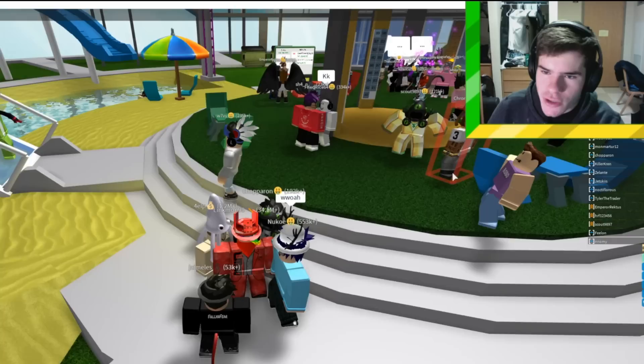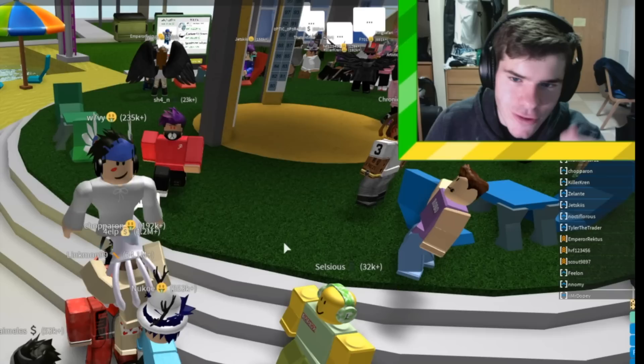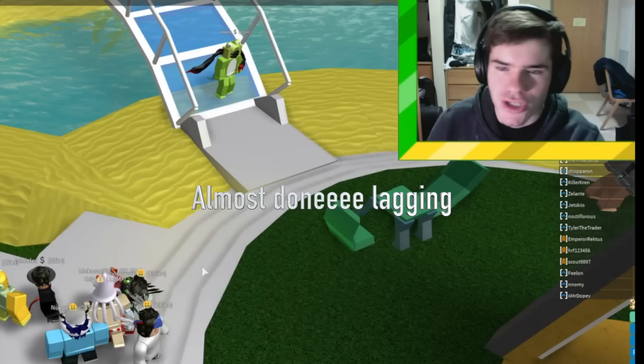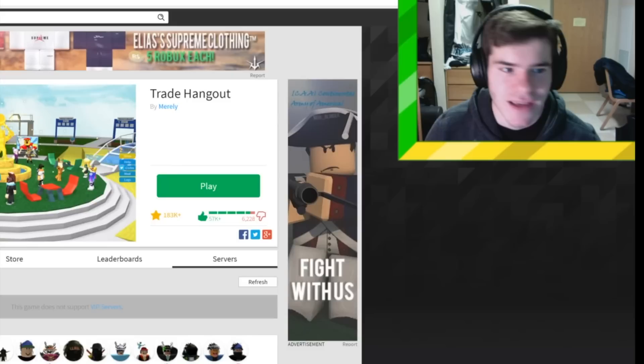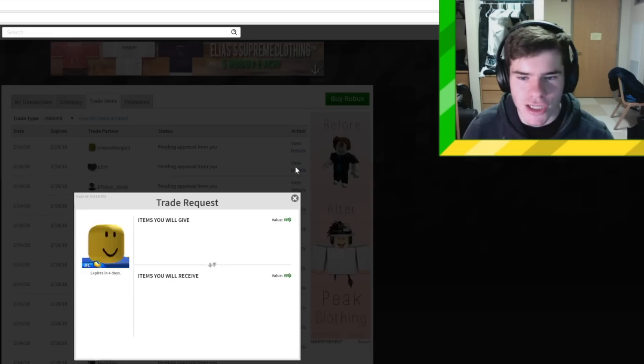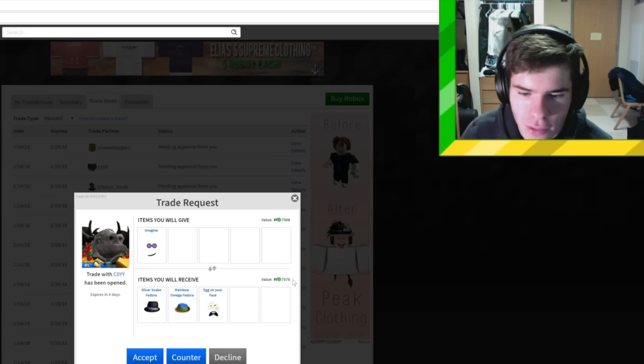As trades come in, check if they're good. I wouldn't rely solely on the recent average price shown in the trade window. Just because their number says it's worth more doesn't mean it is — you have to be careful. For items worth less than $10,000 recent average price, you can almost always trust that the recent average price is a pretty good predictor of value, because these items sell frequently and their value is basically close to their selling price.